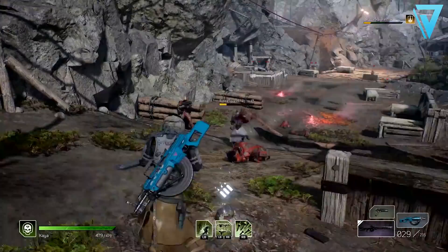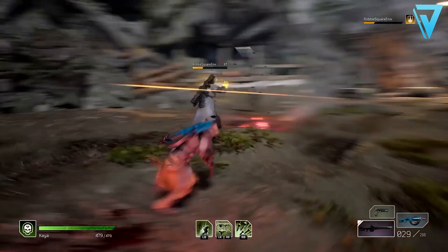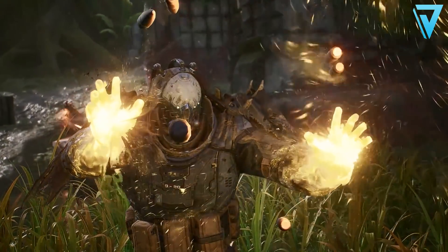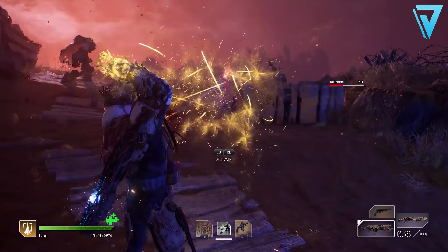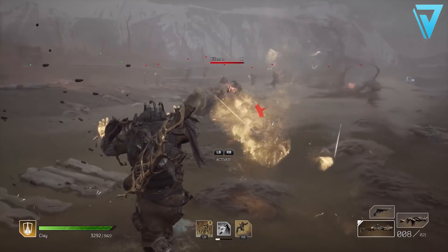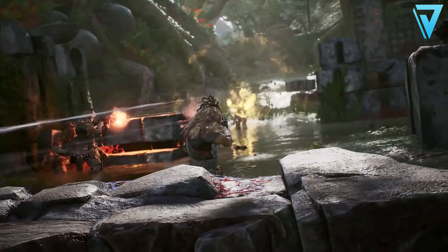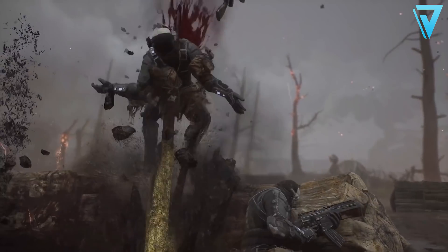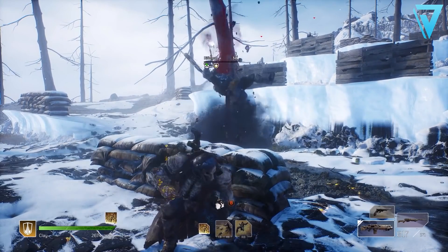Third is the Devastator — the ultimate pick for players who like to tear up enemies at close range. Often seen as the tank class, the Devastator's class trait grants 24% health for each enemy that dies at close range, plus a 25% max health bonus and a 30% armor bonus. The healing mechanic allows you to recover health from slain enemies in close proximity.